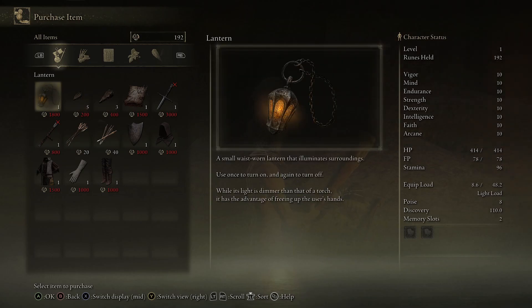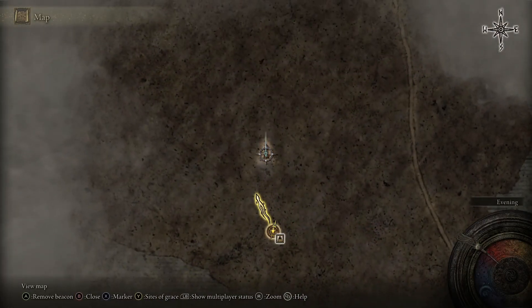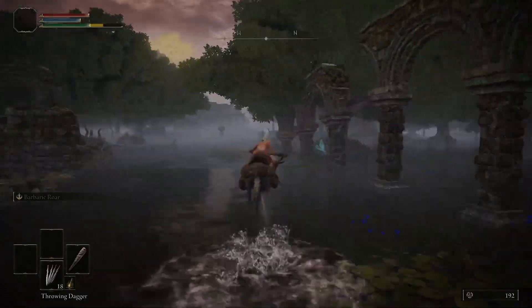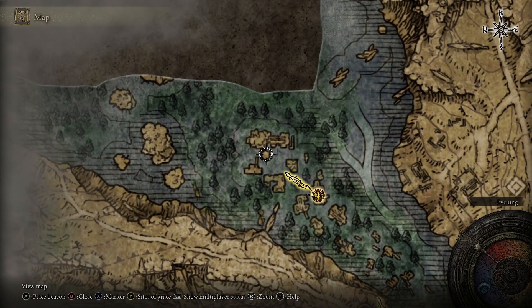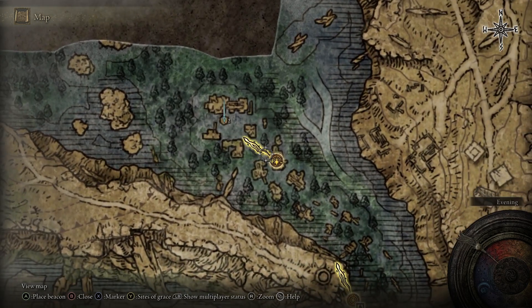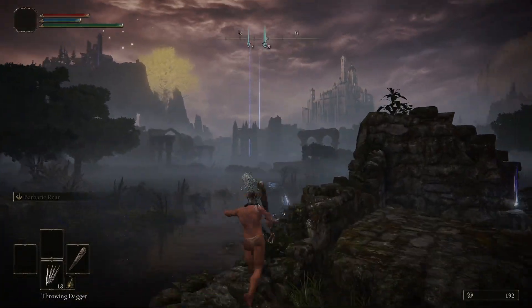The lantern we'll need later because there are a couple dark areas we need to go into, and it's nice to be able to see. It costs 1,800 runes, so using the golden runes we grabbed it should be pretty easy to purchase. After that, we're going to go north and grab the map so we can see what we're doing, and then head north to the Lascar Ruins where there's a Site of Grace. The map is surrounded by three Wraith Callers — lead them away from the map because if you just try to run up to it they can stunlock you and you'll die. Just to the northwest of the map is the Lascar Ruins with a Site of Grace. There's a circular gazebo in the middle of the ruins — that's a teleporter we're going to take in a little bit. We're also going to head all the way to the west, underneath the gigantic plateau, where there's an island called the Scenic Isle — a more convenient Site of Grace for something we'll need to come back to later.